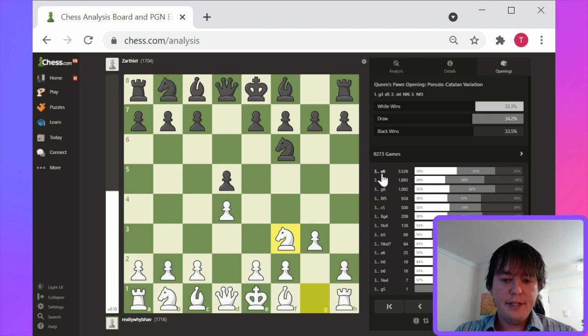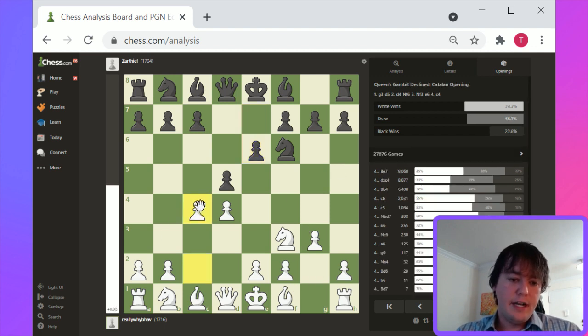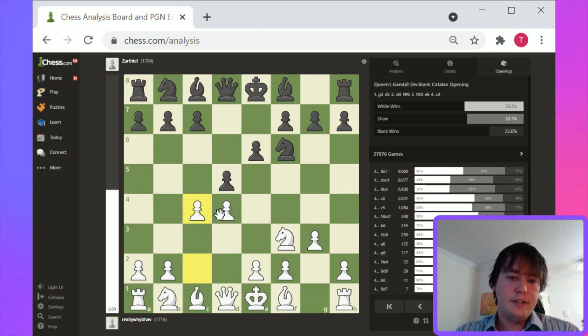Knight f6, Knight f3, e6 — and white's sort of developing normally with the priority on this bishop on g2. c4 is a way to challenge the center as white. This has some similarities to the standard Queen's Pawn / Queen's Gambit game, except with Bishop g2 as an earlier move — moves were spent earlier on Bishop to g2.